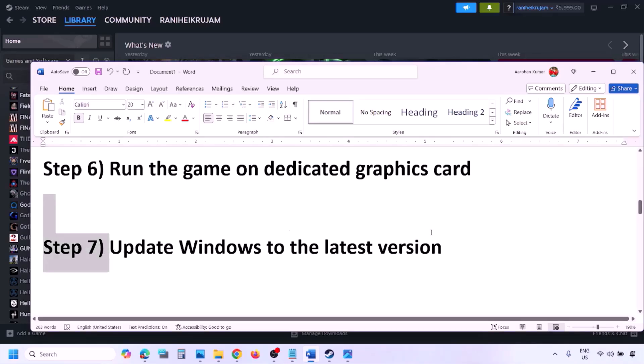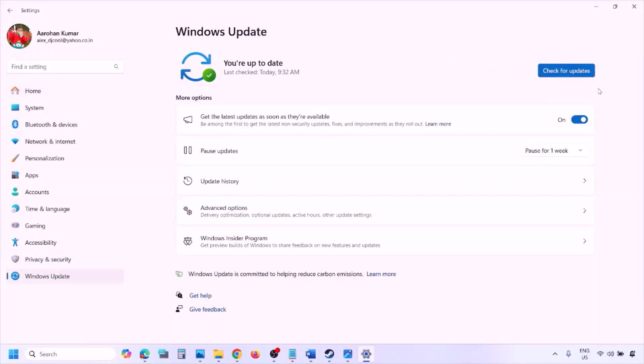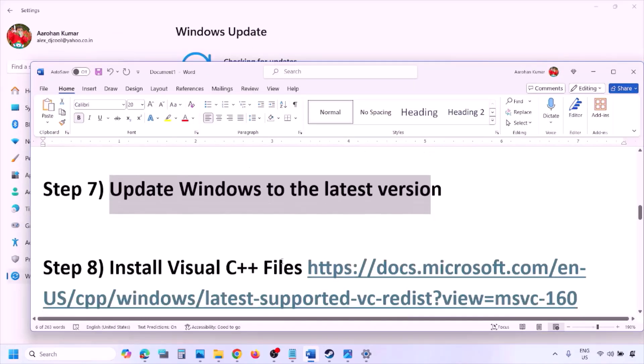The next step is to update Windows to the latest version. Go to Windows Settings, then Windows Update, and click Check for Updates. Once all updates are installed, restart your computer, and after the restart launch the game and check.